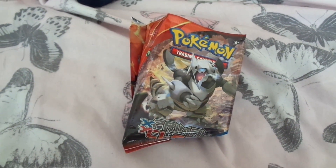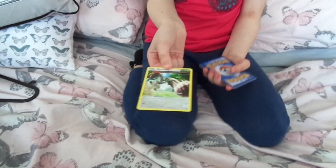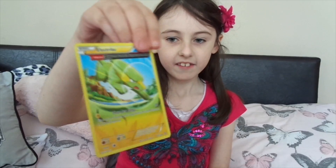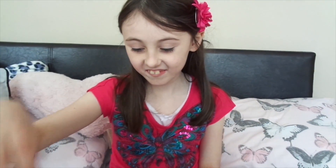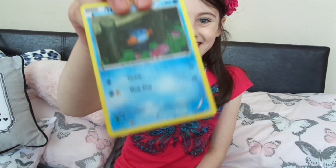Alright, the park is open — over to you Emma! So let's see what our first one is — it is Bunnelby, the little bunny Pokémon. For our second one we have got an Electric type card. For our third one we have got a Feebas — little fishy! And for our fourth we have a Mudkip, a little water Pokémon — oh, isn't he adorable!